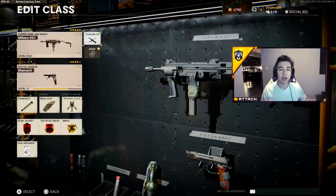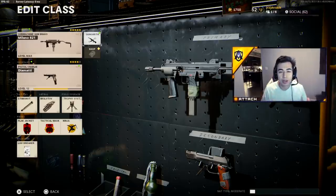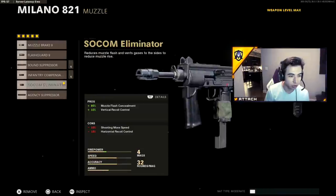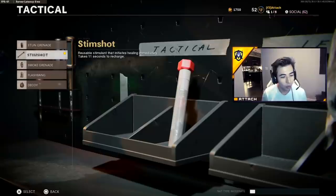For the fifth and final tip, I know a lot of viewers also play public matches, so I'm going to talk about the class setup that gives you the best advantage in pubs. I'm using the Milano. The best muzzle you should use is the muzzle eliminator — it gives you muzzle flash concealment, meaning when you shoot, you disappear from the radar much quicker, plus you get vertical recoil control, which is a very big help.